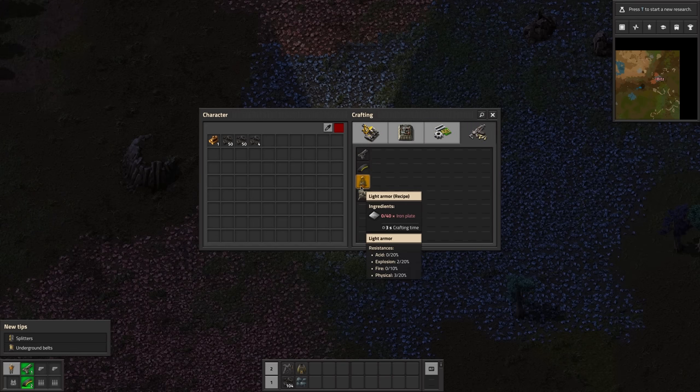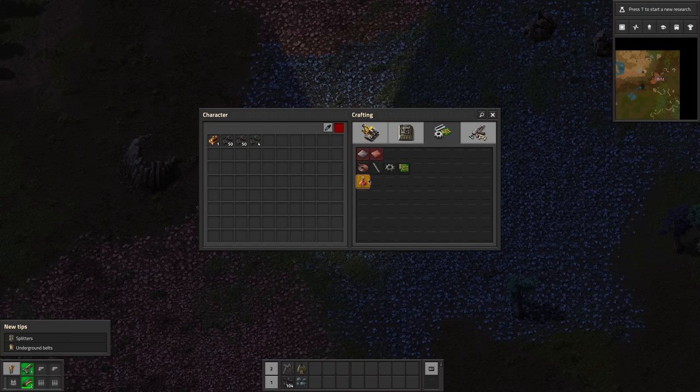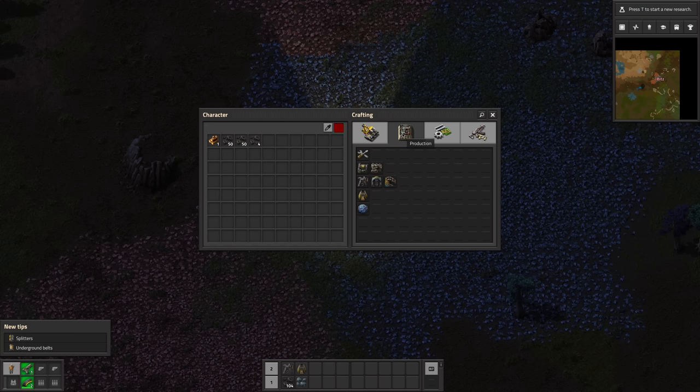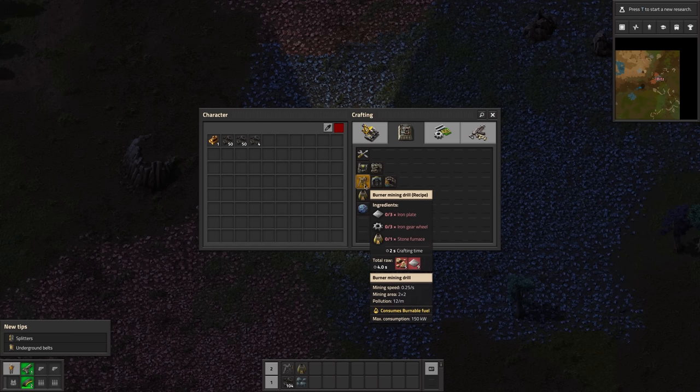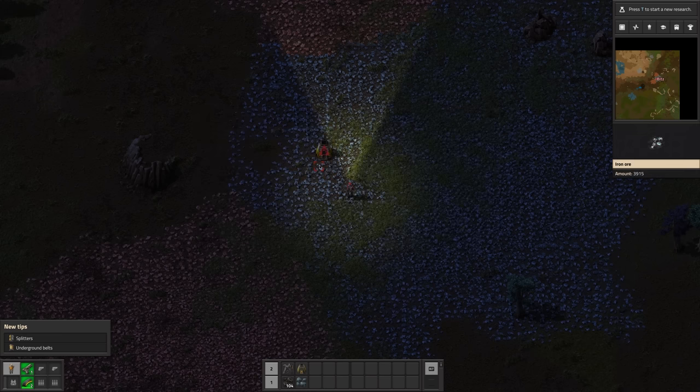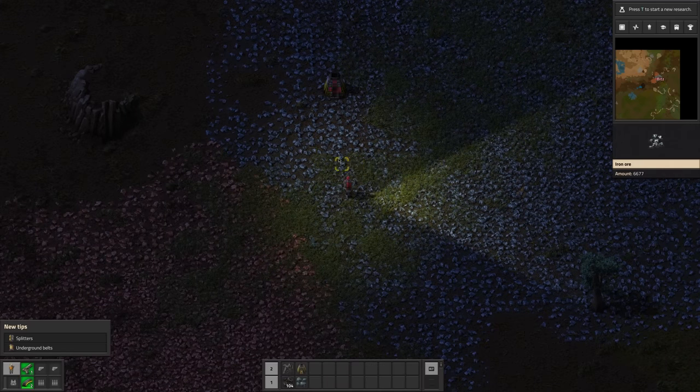Let's get a stone miner down here. I'm going to put this in my hotbar as well and just place these down. For this season one — if we're calling it that — I have put rich resources on so I can get used to the game again. Then we can start going into other settings later on. We can see everything we can make here: armor, ammunition and all that kind of stuff. There's our research tree — we kind of need to get things for our assembly parts.